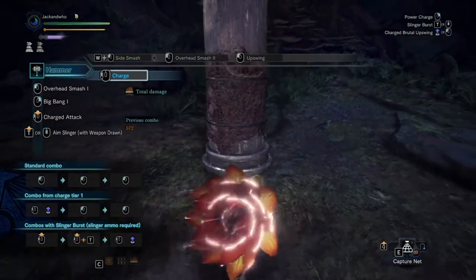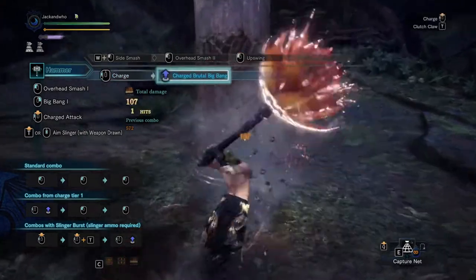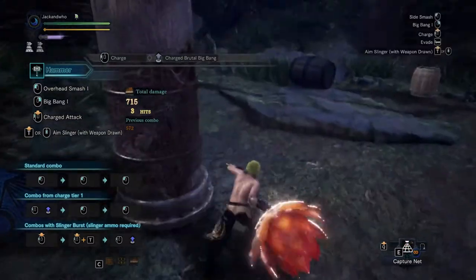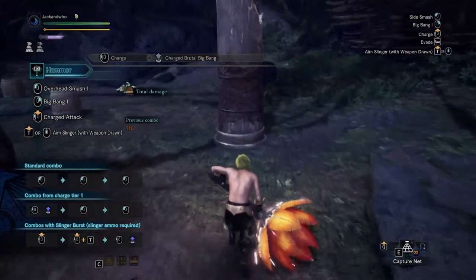After performing this attack, you can press your slinger shot — for me that's T — and it'll launch a Clutch Claw attack, spinning you up onto the monster if your hammer is charged. However, after Big Bang, you cannot do that.